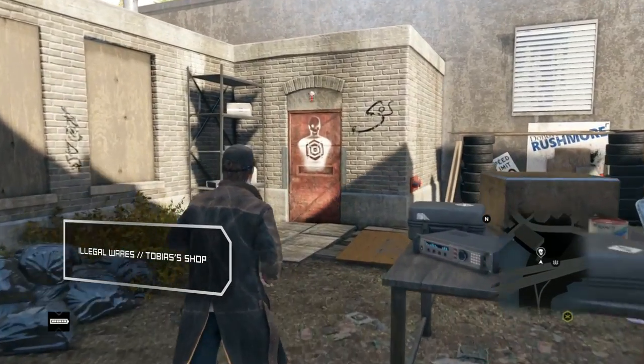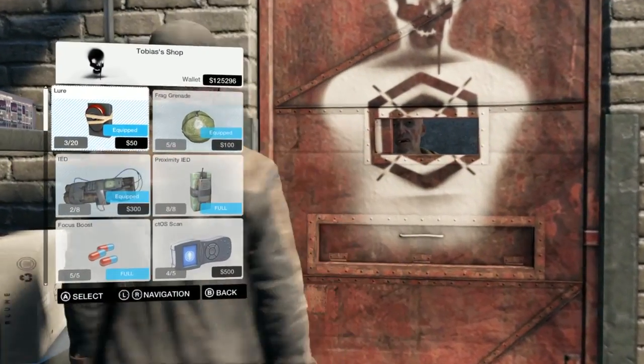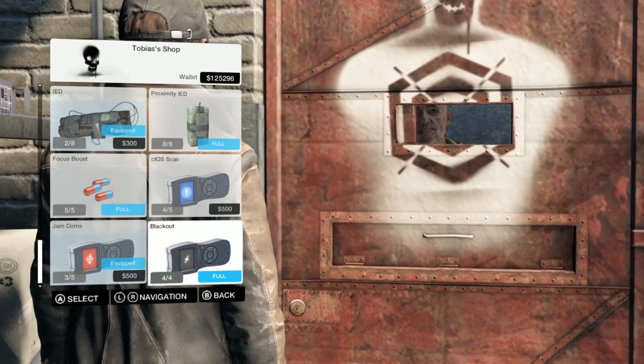You don't need to craft items at all once you're flush with cash and you've finished Act 2/4, "1 Foot in the Grave." At this point, Tobias opens a shop allowing the purchase of ready-made items. You can use these even without the skill, but it'll cost ya.